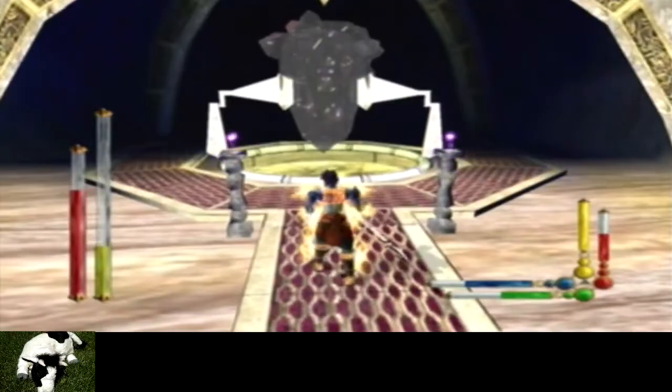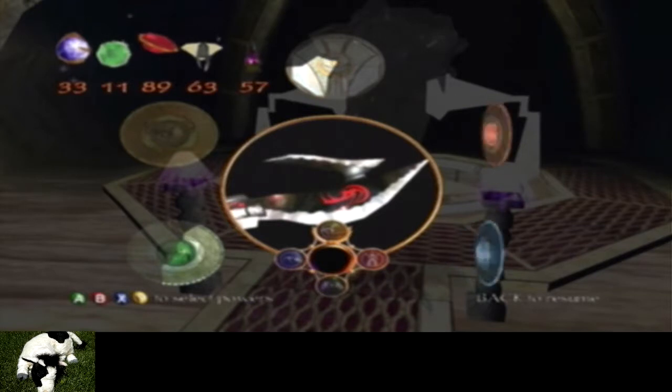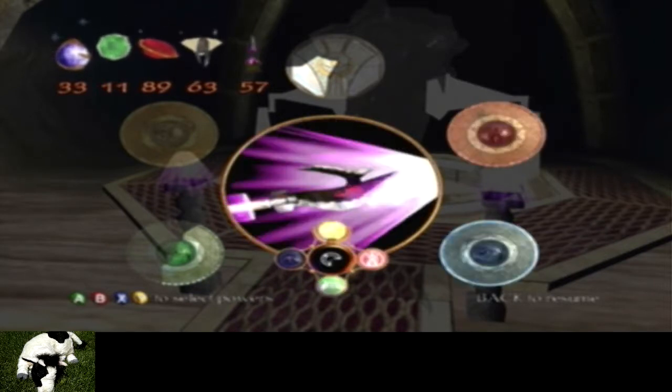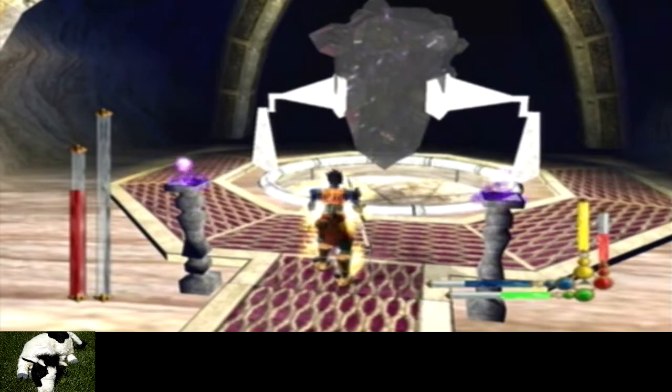And here we go. So here we have the smash power crystal. How do we do smash again? It's electricity. There we go. Okay. So that's the smash. It's three.